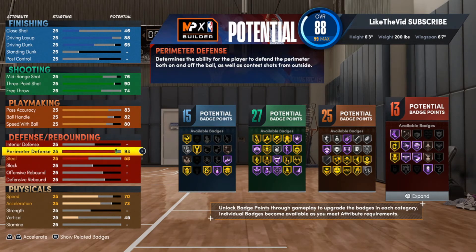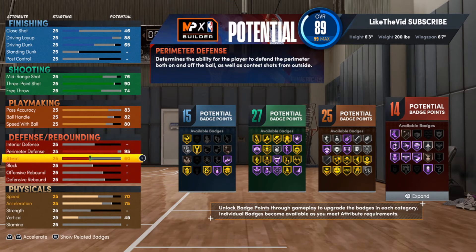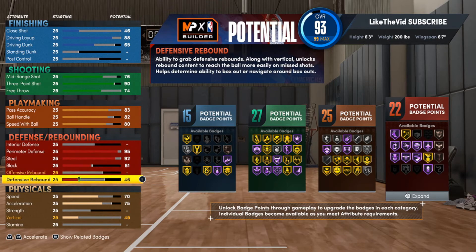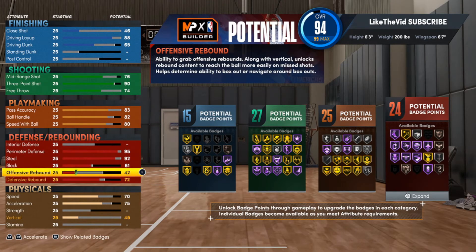So with the perimeter defense, dude had a 95. I don't know if I agree with that, but we're going to go ahead and follow the footsteps of the best version of Jeremy Lin that's out there. We're going to go with a 61 for the block, a 72 for the defensive rebound, and a 65 for the offensive rebound.